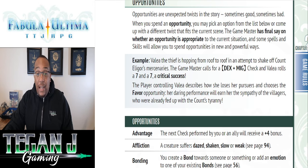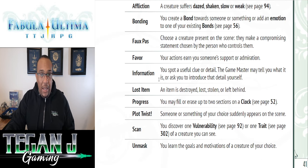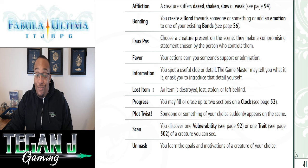With the opportunity table, you pick from a list and decide what makes sense for your moment — the GM has to approve. Options include Advantage, which gives you or an ally a +4 bonus on their next roll, or Affliction, where the creature suffers a status like Shaken. Collaborate with the game master to bring it into the fiction. On the flip side, if you fumble against an enemy, the GM can bring one of these to bear against you as well.